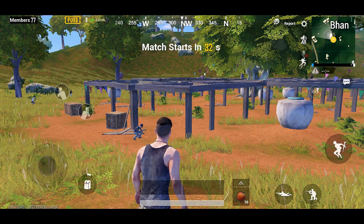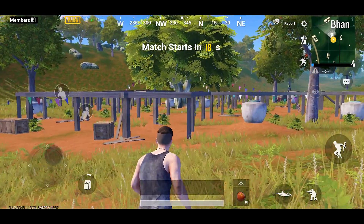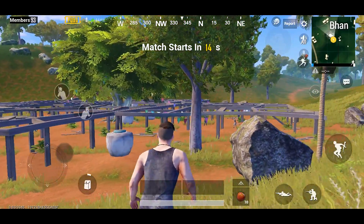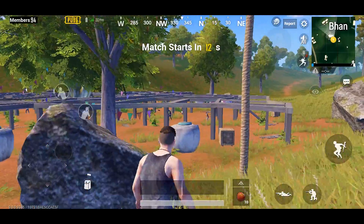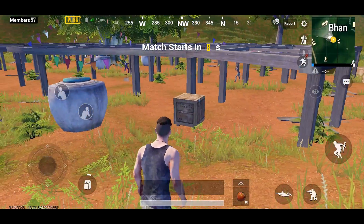Hey everyone, this is Derek here. Welcome to another exciting drop or loot location video on Sanhok, the tropical rainforest map that was introduced with the recent PUBG Mobile 0.8.0 global update. What makes this drop location unique is that it's actually where you start every match. Today we're going to be taking a look at Bon, the place where we spawn in and throw apples at each other for a minute before we board that plane.